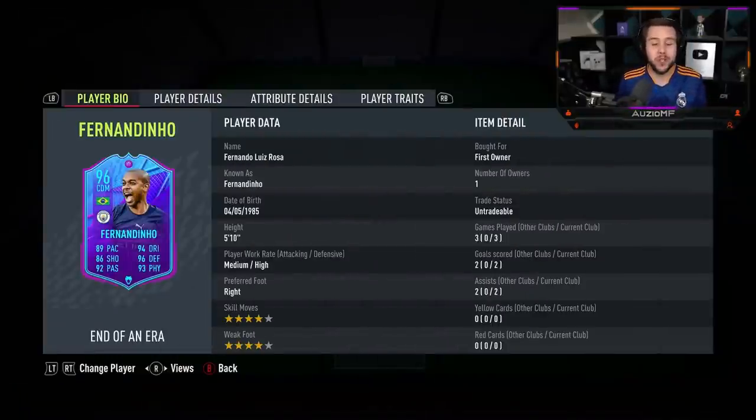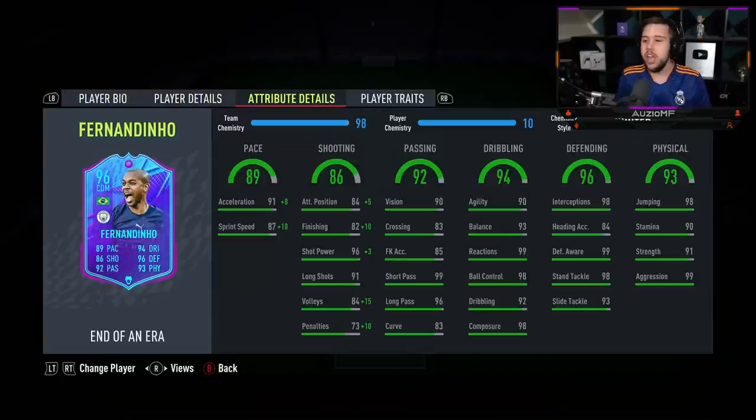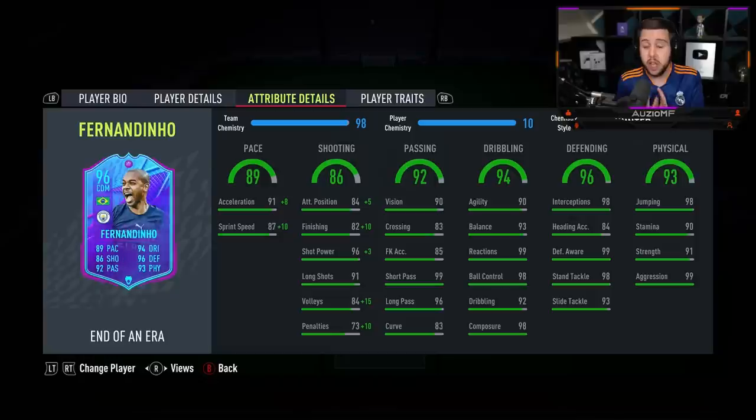So it is time to give my final thoughts on the card. We ended up playing three games with Fernandinho — we scored two goals in those three games and also came out with two assists as well. Amazing, amazing all-rounded card. He offers you so much on that pitch. The pace on this card — crazy good, so fast to get past players. The transition speed was crazy quick as well.